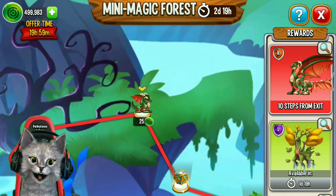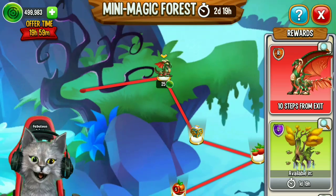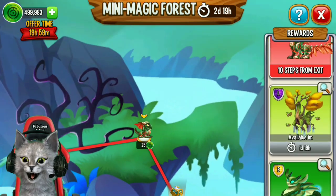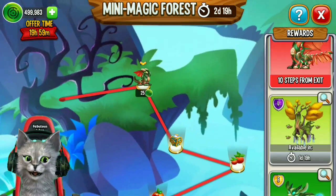There is a new Magic Mini Magic Forest Island event coming to Dragon City. It's a part of the Outerment Forest Island event.